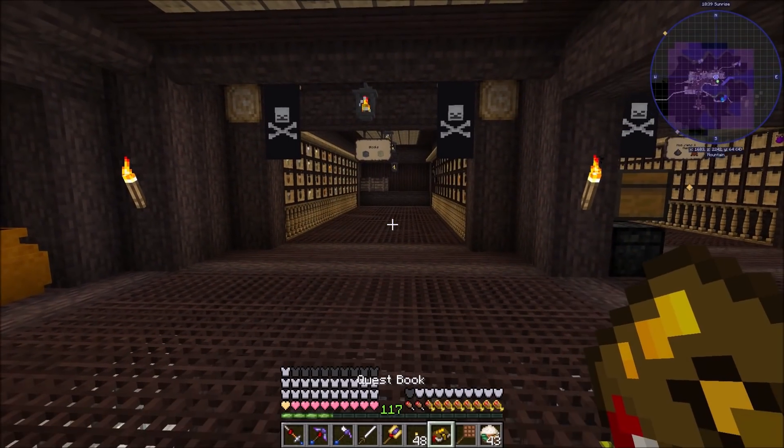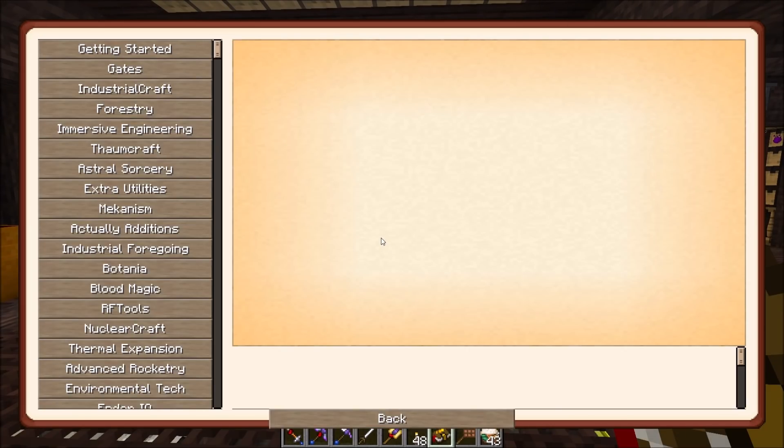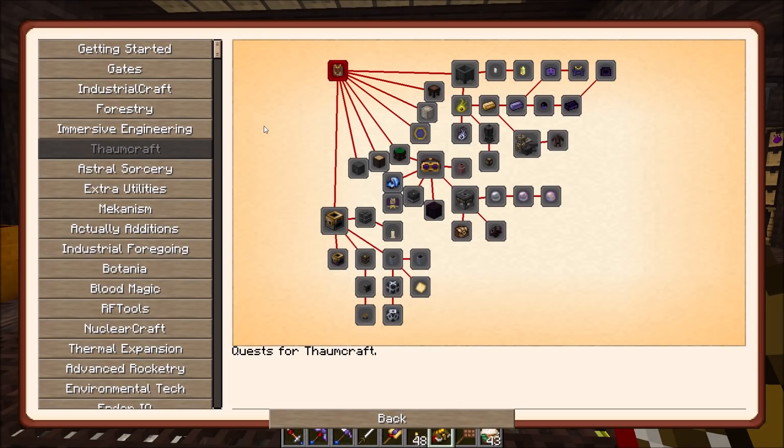Today we're going to be picking up with Thaumcraft. We kind of unlocked Thaumcraft and opened it up forever ago, but I said we would start it now in our second phase of mods. We're going to start into the magical mods - Thaumcraft, Astral Sorcery, Botania, and Blood Magic are all intertwined together.